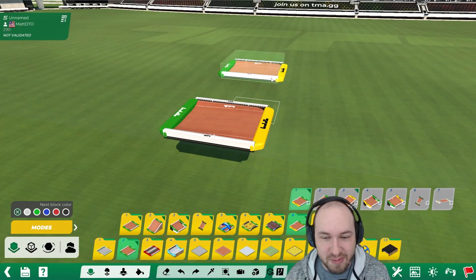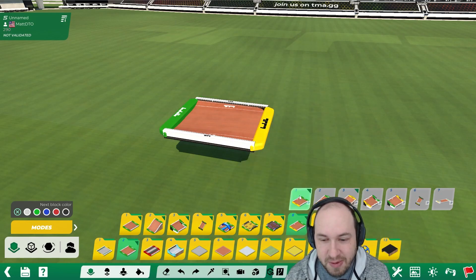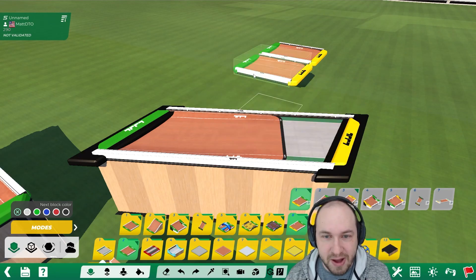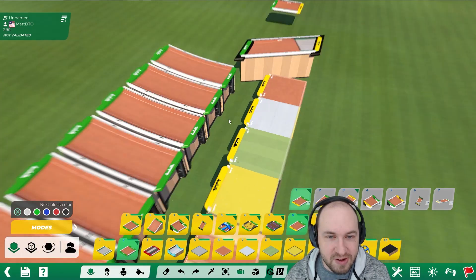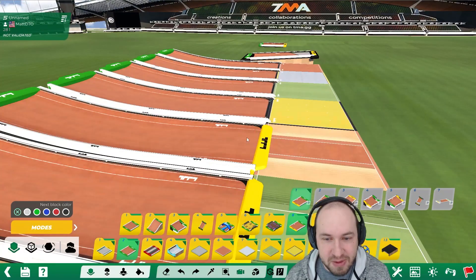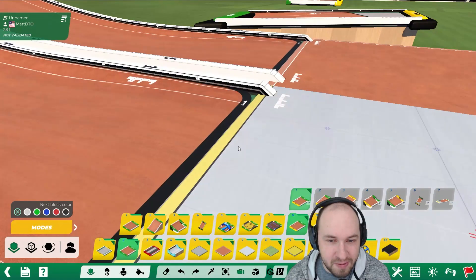There's an issue with these dirt blocks that may feel like a bug when players are driving your track. It can be an issue with blocks one through five — we'll use one as an example, but they all have the same issue. Essentially it starts with dirt but has a tiny strip of road at the end of the block. You can't really see it here, but we'll zoom in. If you're transitioning from road to another surface, even something placed in ghost mode, there is a tiny bit of road right there.